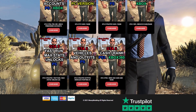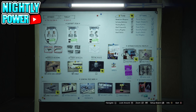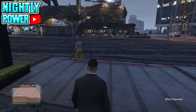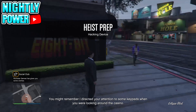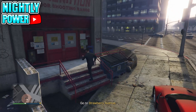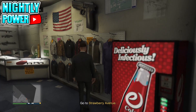To get the FIB badge, you're going to need the Casino Heist with the heist setup called Hacking Device. Make your way to your arcade and start the heist setup called Hacking Device. If you don't spawn outside with a suit, find yourself a new session and start the heist setup again. If you do spawn outside with a suit, make your way to Ammu-Nation and go to the clothing section, then select the outfit you want the FIB badge on.